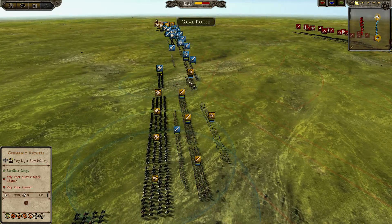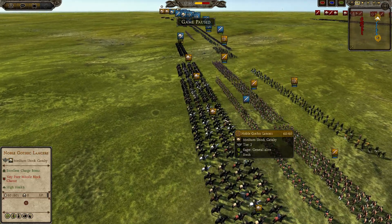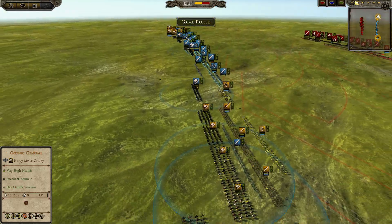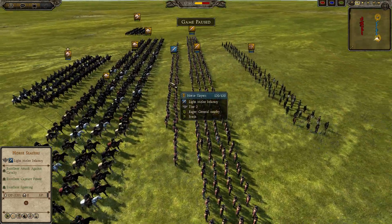On the right flank, we have a Germanic Archer with a Germanic Bow, three Gothic Warband, two Noble Gothic Lancers, two Germanic Lancers, and a Germanic Horseman. That is my build. For Maximus, his build is as Langebards.